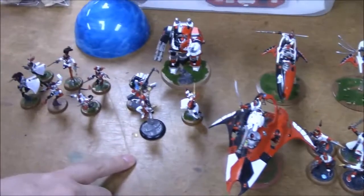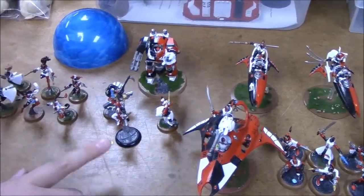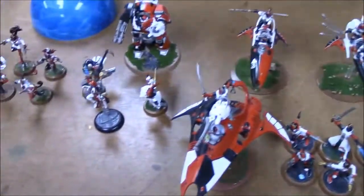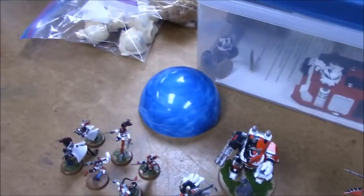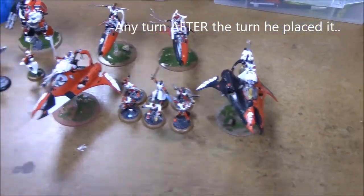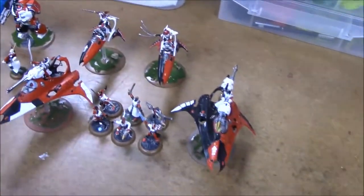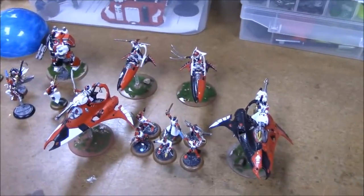For Psychic Powers I got Veil of Tears, Primaris, Dance of Shadows, and Mirror Minds. His Warlord trait is Fleet of Foot, so he goes an inch faster. Now as the storyline goes, aside from infiltrating these, you're going to be able to bring other units in via the Webway Portal. The special rule is that on any turn after it's placed, you'll be able to assault the turn the unit comes in out of reserve through the portal.